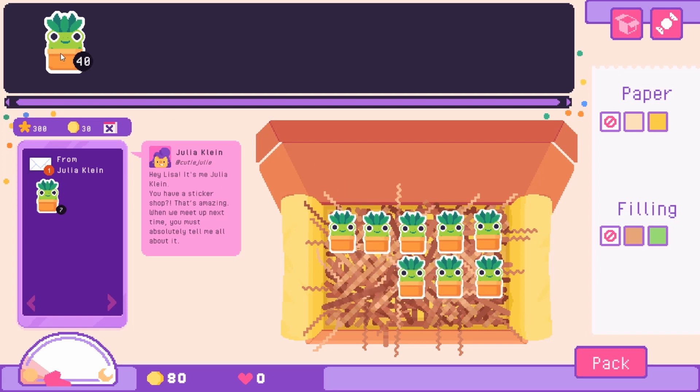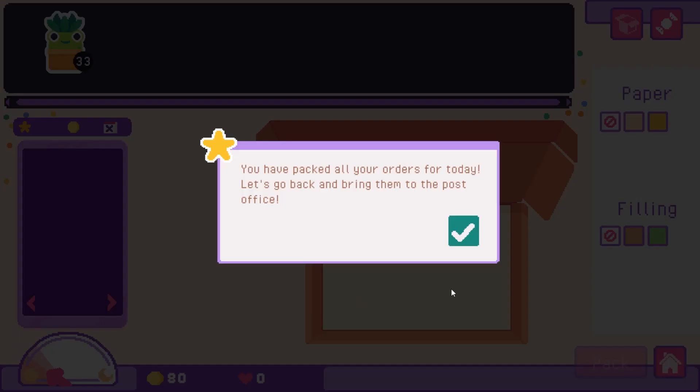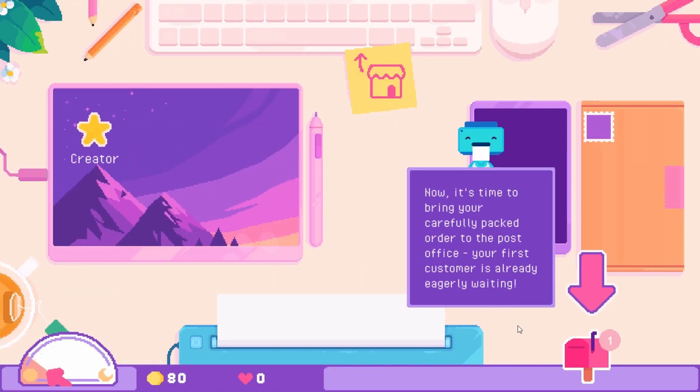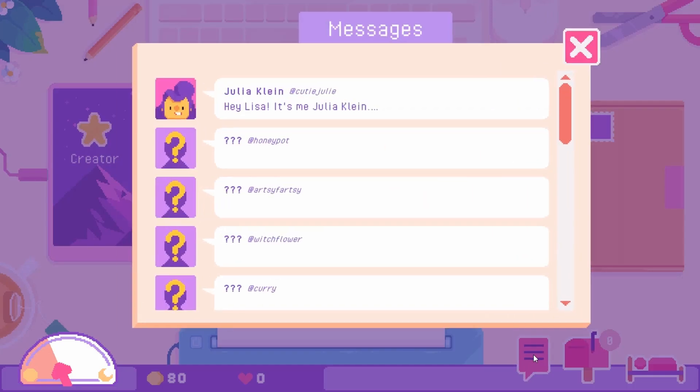We may have some overlapping stickers, but I like that — they can have little messages and stuff. It's touching the edge but there's no space left, and that's okay. We hit the pack button. I like the yellow paper but not the filling colors with it. You've packed all your orders — let's go back and bring them to the post office. The beginning of your own small business — go ahead and create the stickers of your dreams!